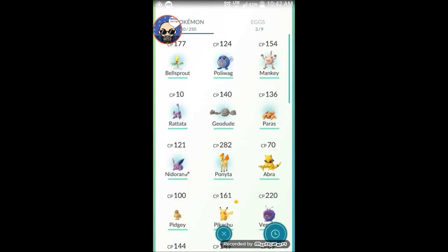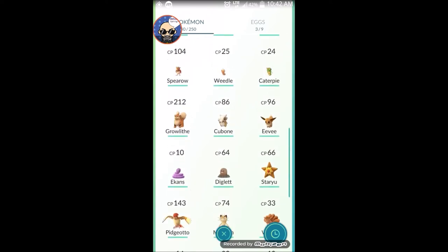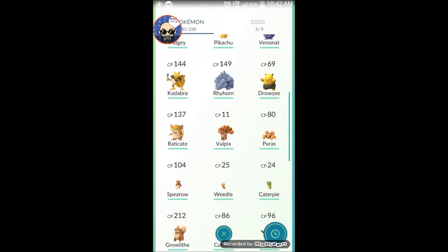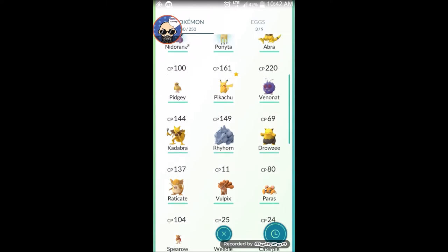Mankey — I got him today, 154 CP. Rattata — I got him today, I know I already had him. I evolved him to Raticate. I don't remember most of these Pokemon's names, it's been a long time.